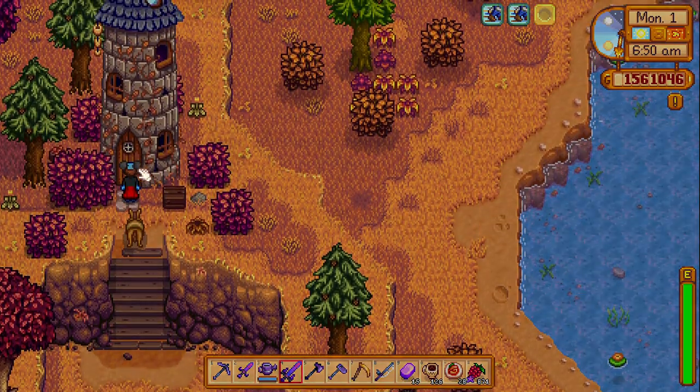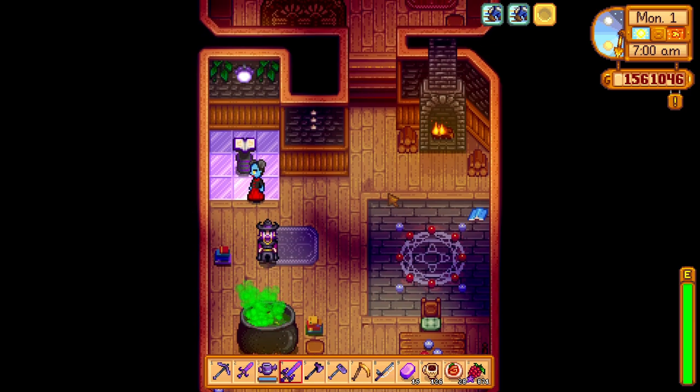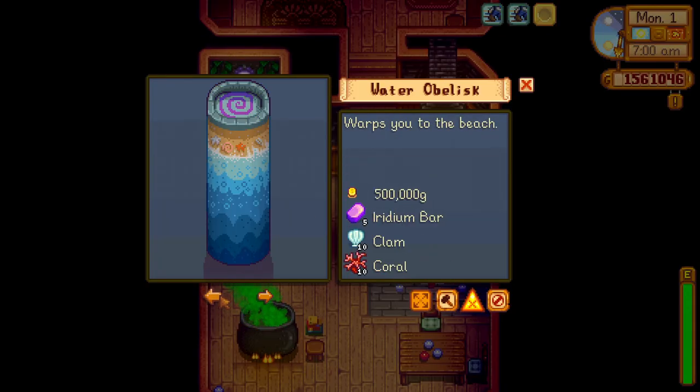Do you want to make the earth and water obelisk? Then all you have to do is win the game. How do you win the game? By winning.